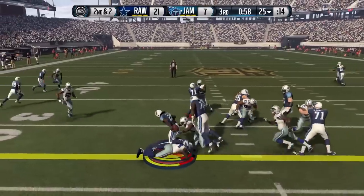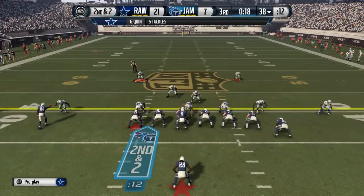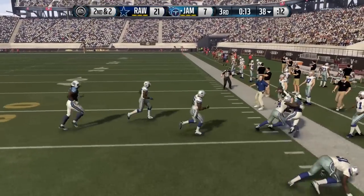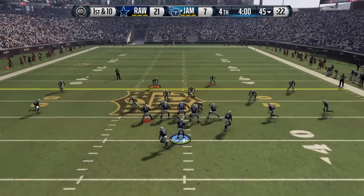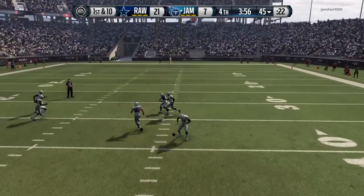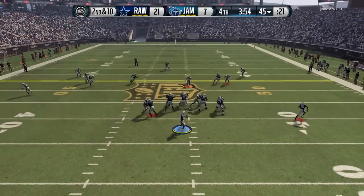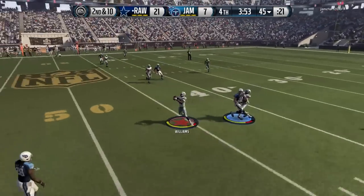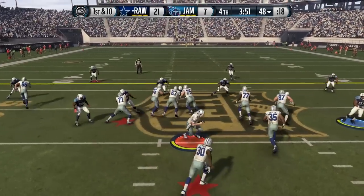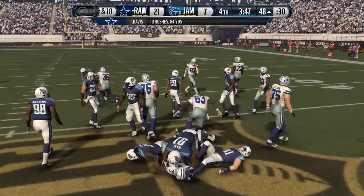My opponent is back on offense and continues to force the ball to Chris Johnson — he's down multiple scores but Johnson is clearly his best player. He goes with a quick toss and picks up the first down. He forces it to Roy Williams once and Roy Williams should have picked that one up. But the very next play he forces it again and Roy Williams comes up with the interception — you can't test him twice in a row without paying the price. Roy Williams with a huge interception.